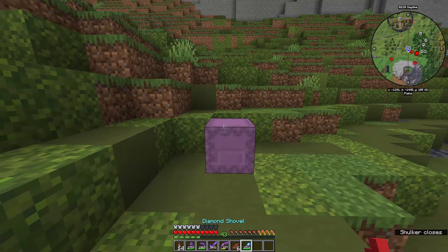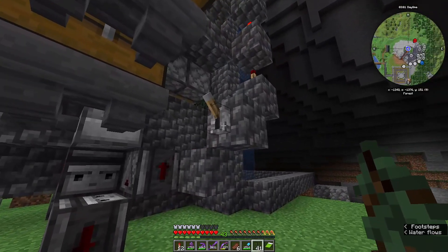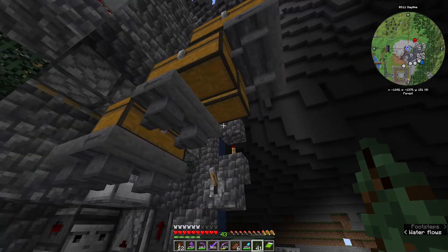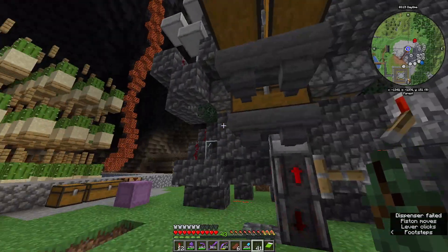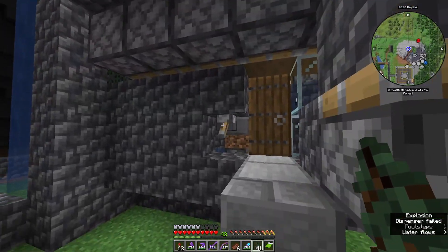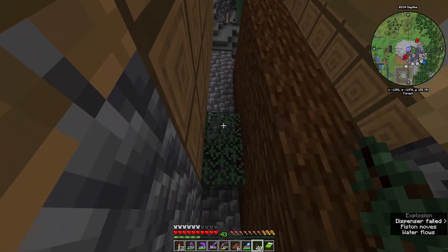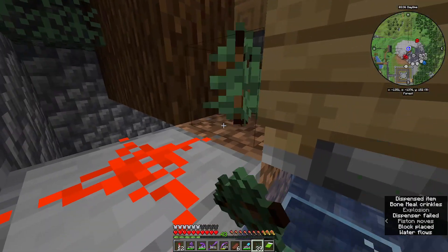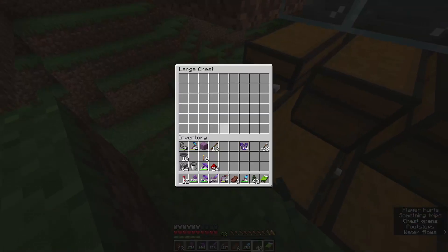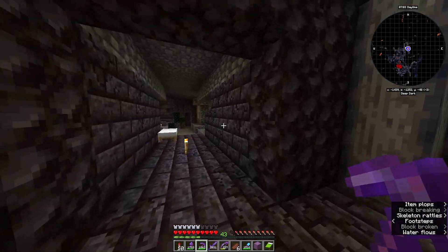Let me show you how the tree farm works. Two levers: this one makes the bone meal work — it eats up bone meal like crazy — and turning this on also turns on the TNT. The other lever turns on all of this, and these pistons destroy the leaves. This is what it looks like with wood. This is my beautiful farm.